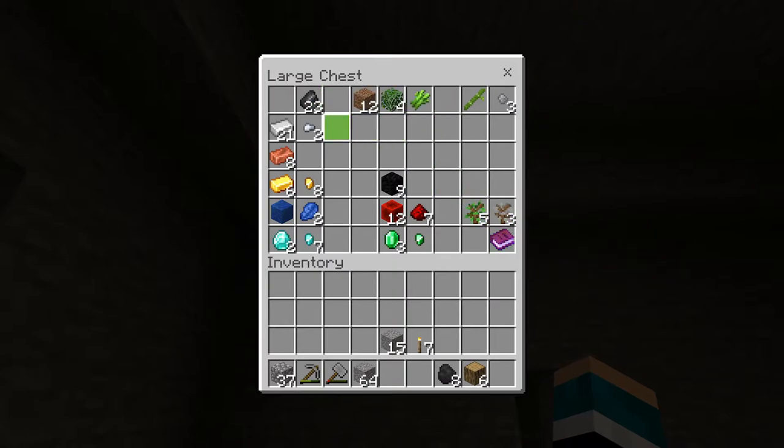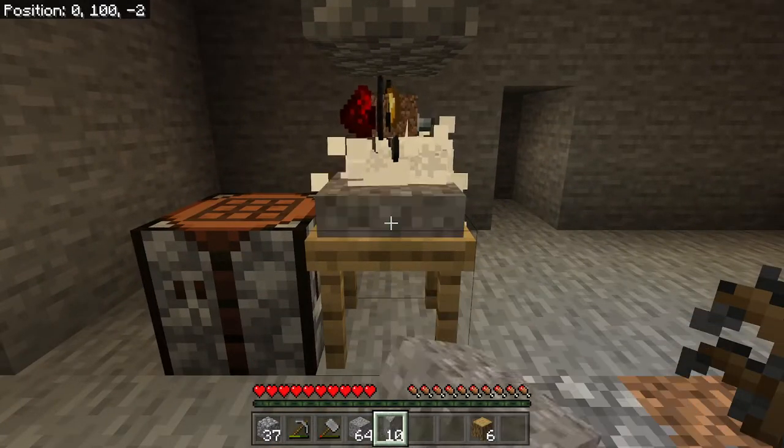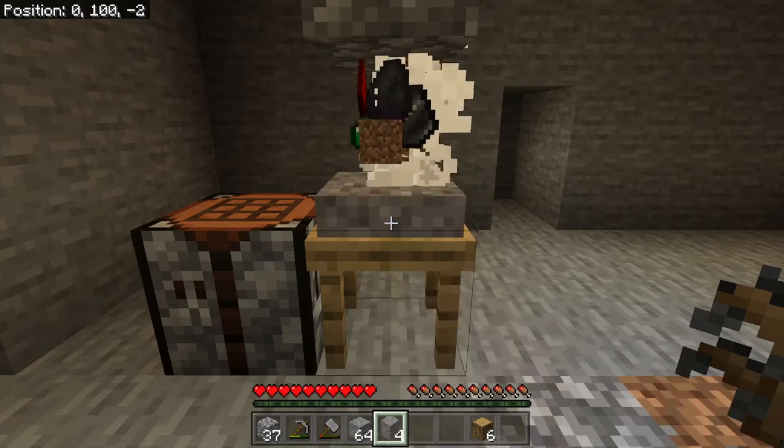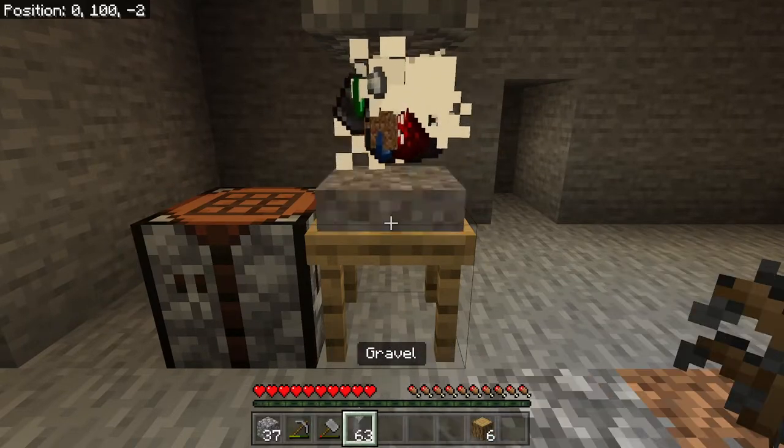So that is there, that goes there. Go ahead and get a few of these because we're going to need eight diamonds, eight emeralds, eight gold, eight iron — we have the iron already, so that's not going to be a problem.